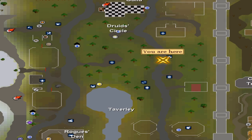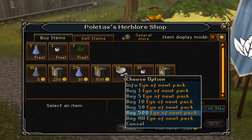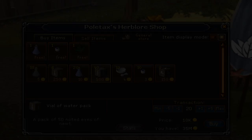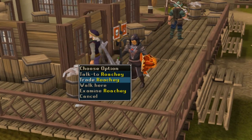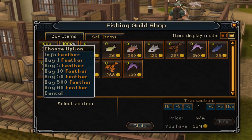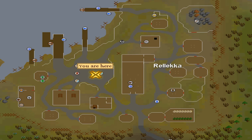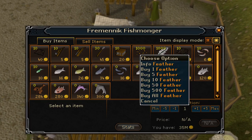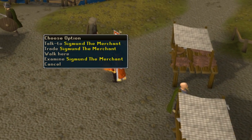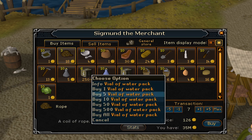Next, run northeast and find Poleax. Trade him and buy all packs of Eye of Newt and also buy all packs of Vial of Water. Next, you'll want to head to the fishing guild and trade with Roachey in the building south of the bank. From him, buy all 1,000 feathers. Next, teleport to Relekka. In the market area, find the Fishmonger and trade him and buy 1,000 feathers. After this, in the same market, find Sigmund the Merchant and trade him to buy all vial of water packs and ropes.